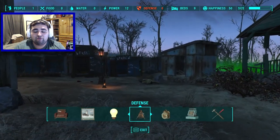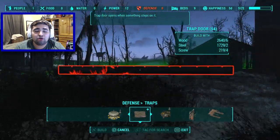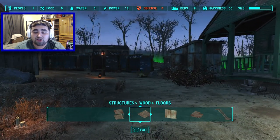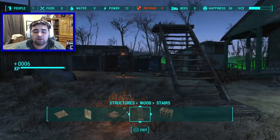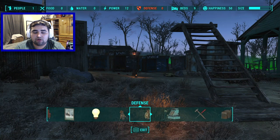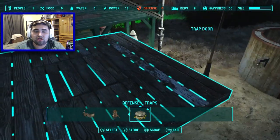Moving to Defense, it doesn't add any turrets or guard posts but it does add traps. We have a trap door — it has to be built on top of stairs or somewhere you don't want people to go. I'm going to put some stairs here, apply the trap door, and as you can tell you walk on it and you fall through.